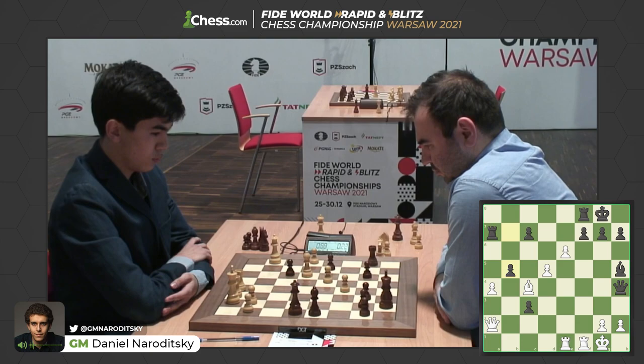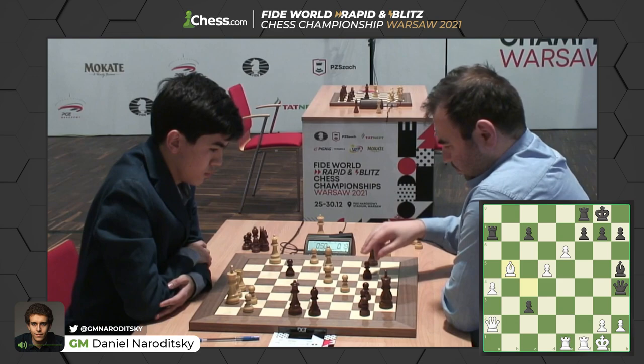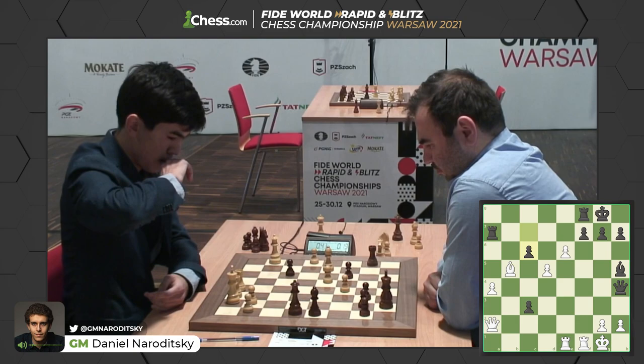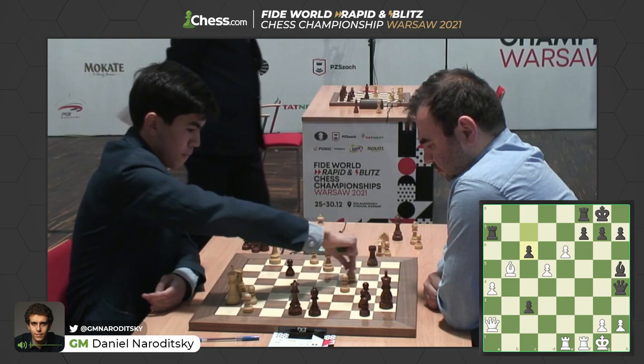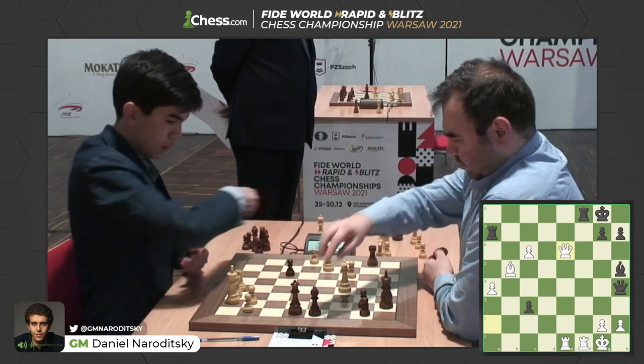Sindharov hesitates — he was about to play e7 but pulls his hand back. Maybe he just wants to take on b5 first, which preserves maximum flexibility in the center. He goes bishop takes b5. I just don't see a move for Shakriyar as he pushes his c-pawn up to c6. But what if white just takes that pawn as well? Sindharov plays bishop takes c6 — looks incredibly natural. Black is teetering on the brink, just a couple of moves away from white crashing through in the center. He takes with a pawn, creating another passed pawn — also on c6. Two passed pawns on the sixth rank.